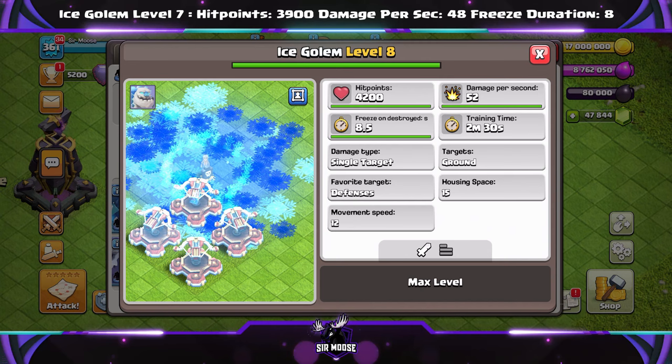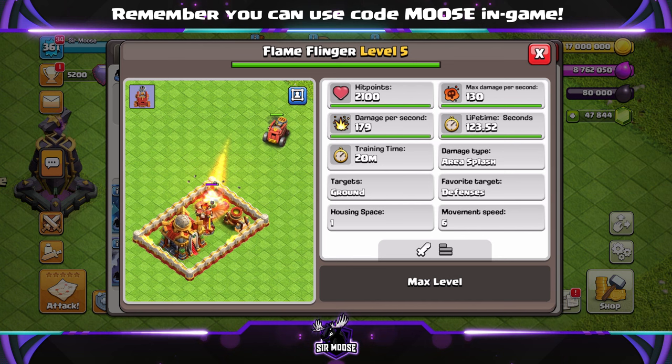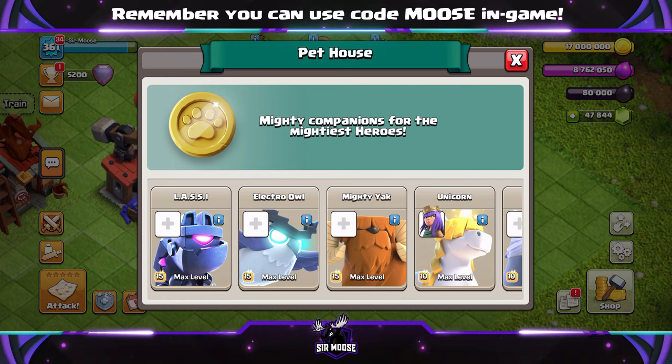We're getting a new level on the Flame Flinger, and you can see the new stats on the screen there as well. Amazing. So we're getting loads of new things there. But guys, what's in the Pet House? Something very special. Let's go over to the right-hand side slowly — hopefully the anticipation is growing.